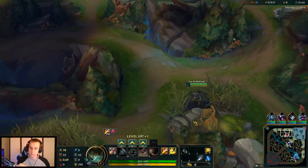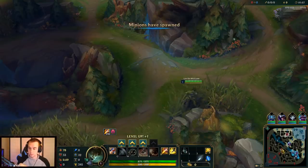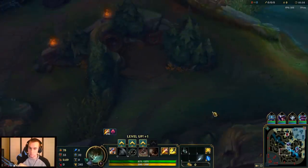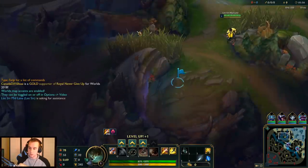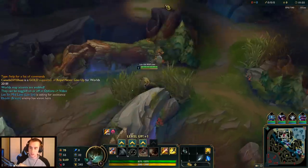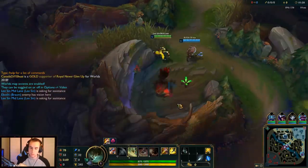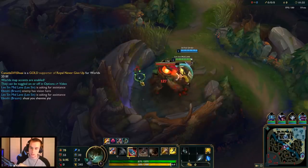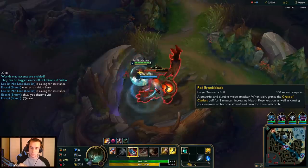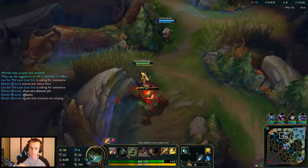If you understand the enemy jungler's clear path, you can exploit it. Kayne is a perfect example — he should not start blue. He might start red or somewhere else, but he's not going to start blue. So this gives me the opportunity to move from my red to his blue, deny him, and screw up his clear path. You also want to play to one side of the map — in this case top and mid. You don't want to do this if you have bad laners on that side. Here I have Fizz and Talon, two people who can get priority and roam quickly, making vertical jungling super seamless.